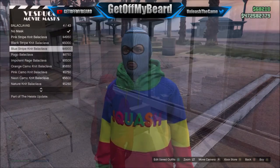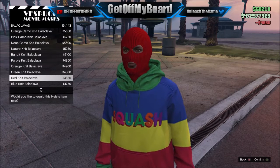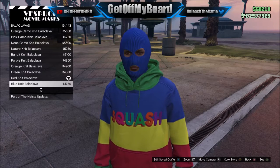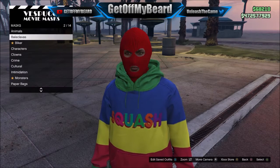To start off, go ahead and make your way over to the mask stand near the beach because we need to buy some stuff. The first thing we need to buy is the red knit balaclava mask, and the reason we need this is because it's going to be the staple point for our GTA 5 character. Once you've purchased that, it's time to go ahead and take a look at the tops.